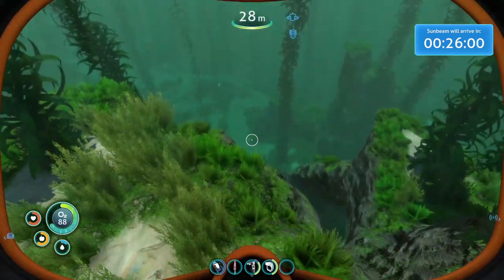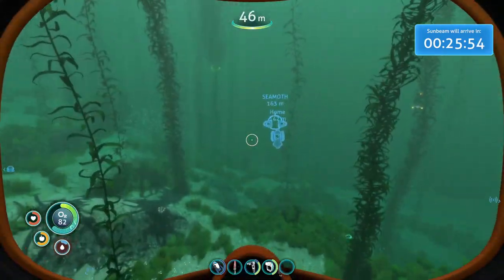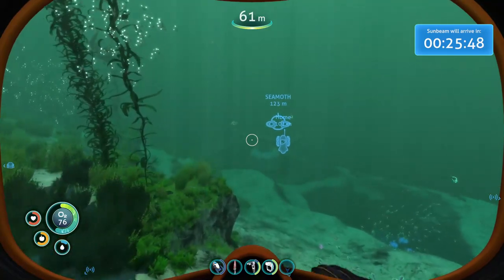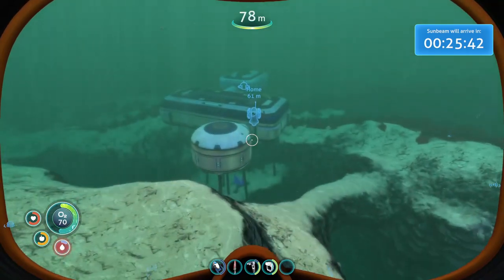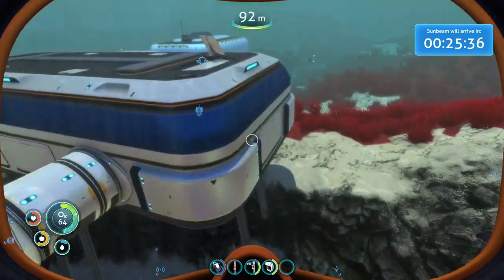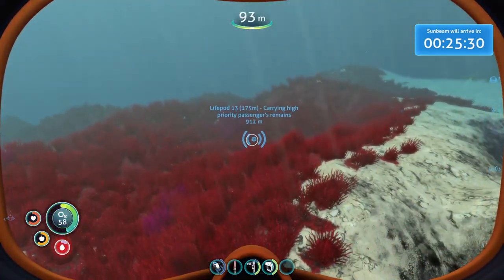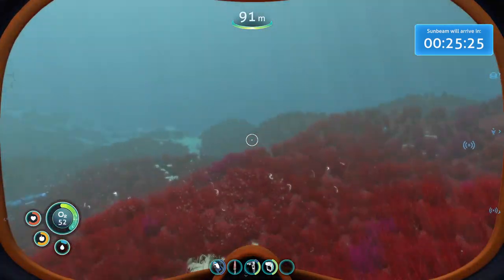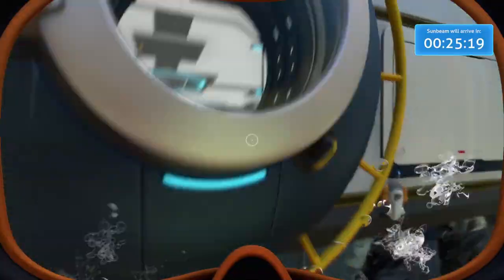I legit threw out all the fish that I grabbed. Luckily I'm good on fish. I need the bladder fish so I can make water. Apparently there's also a structure called a water purifier where it will just suck water out of the ocean, but it does slowly consume some power to your base. That's a little ways down the road. I do know that once we go to the Sunbeam, this is progressing the story. We have a high priority life pod, a sunken life pod, and the Sunbeam landing spot - there's a bunch of new stuff that's popped up.